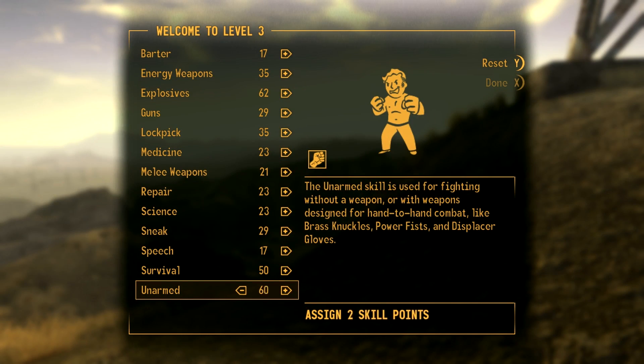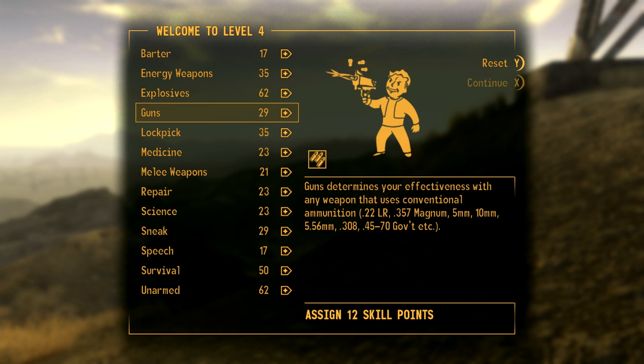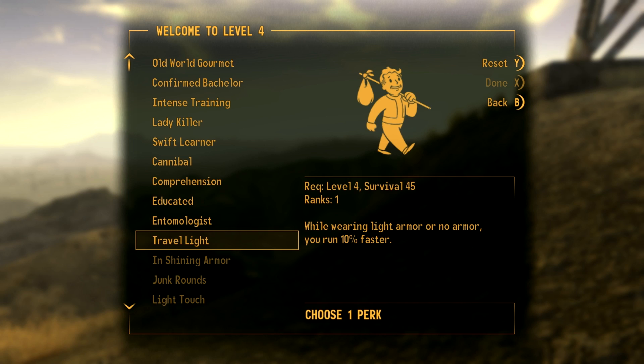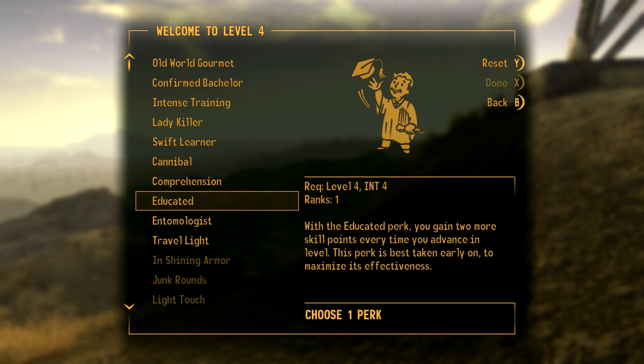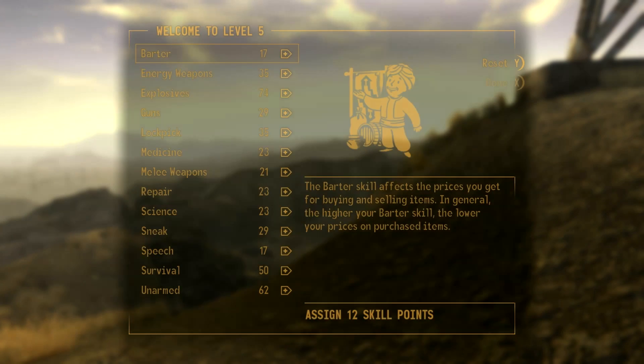Now we will go with unarmed a whole lot more, and get our survival where we need it to be for the moment. We will get Travel Light — you can get Educated if you want, but for this kind of character he's a thug, so I'm going to roleplay otherwise. Travel Light lets us run 10% faster without light armor or no armor, so we're wearing light armor and we can run up to them and clock them in the face, and be maneuverable.